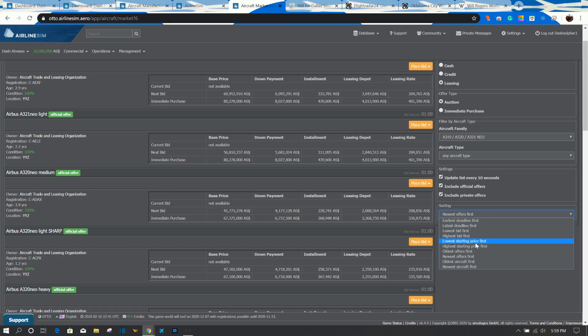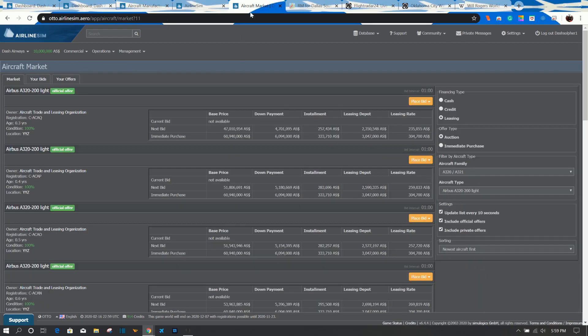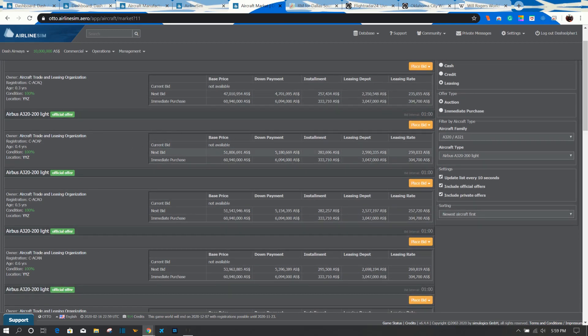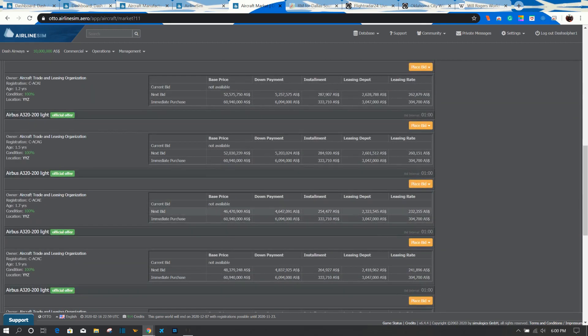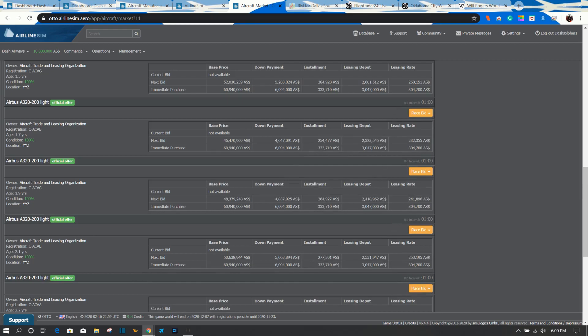I want a specific A320 light — not a NEO — to save some cash. We don't need winglets and we don't see that much benefit from them. The deck cost is about 2.7 million. Here's a good A320-200 light. We've found a 2.1 million dollar A320, but it's at 2.7 years old — we really don't want that because we're operating under a connection model where we don't have the massive demand that a route like New York to Miami has. We have to work on having a higher service rating than our opponents.